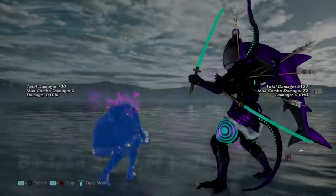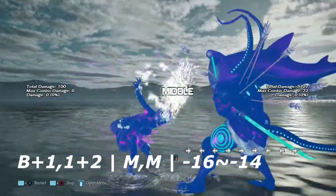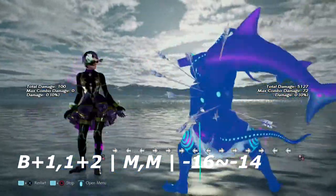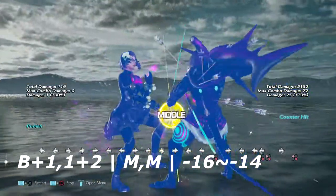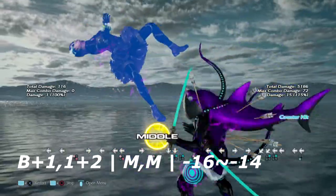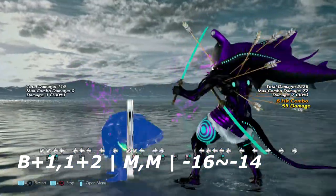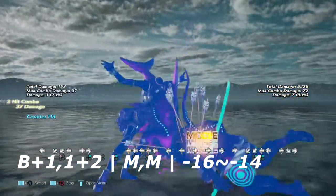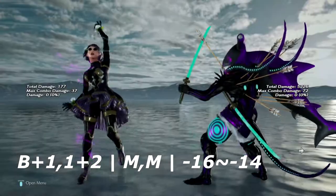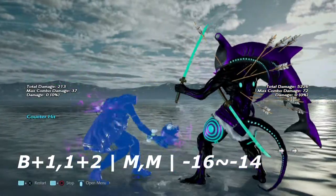Up next is back plus 1 into 1+2. This move is a bit of a special move — there are various ways of interrupting it. It all depends on her headpiece, so that's going to be the focal point of punishing this move. You will finish this move either by waiting for the headpiece to hit the ground, or by interrupting the headpiece before it even hits the ground, before it becomes a property that will hit you.